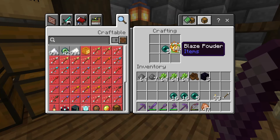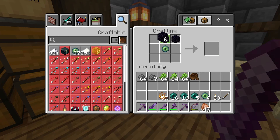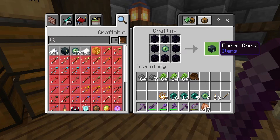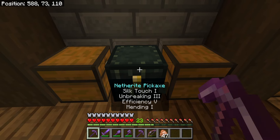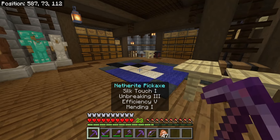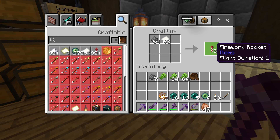I'm going to combine about five ender pearls with blaze powder to get five eyes of ender. I'll put one of those eyes of ender back in the crafting table and surround it with obsidian to get an ender chest, and stick it inside this ender chest and take this one with me. I'm also going to craft all of this sugar cane into paper.